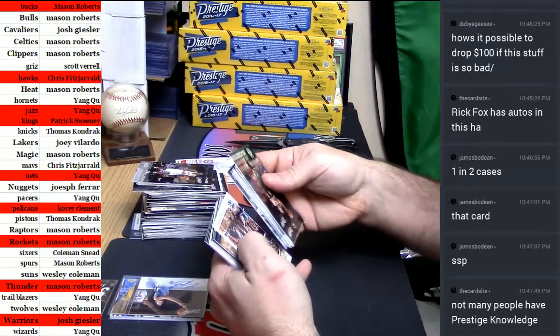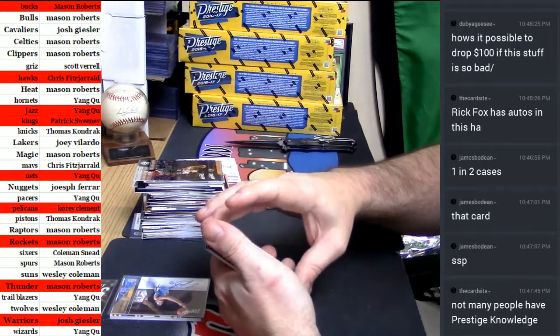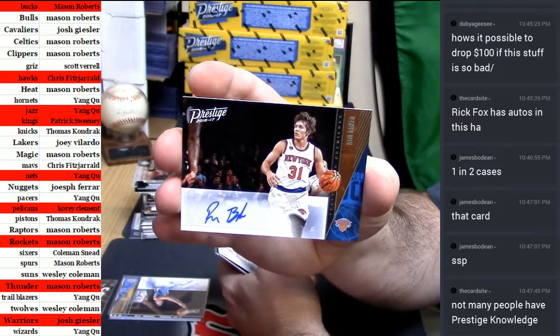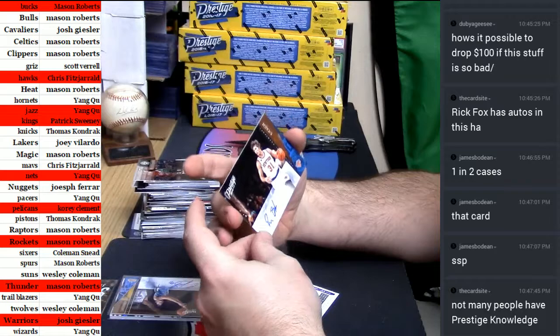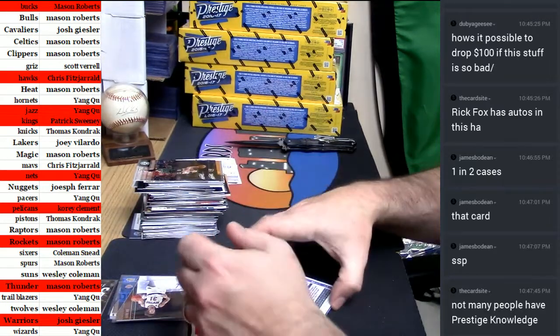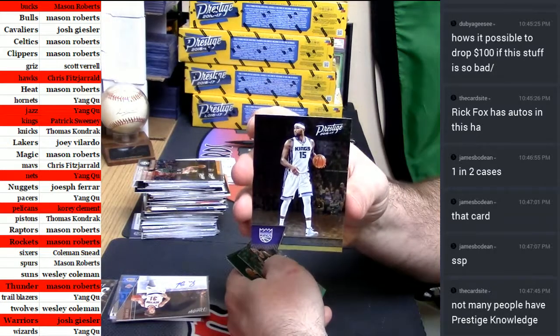We should have one more autograph — let's find out where it is. It is the Knicks — Ron Baker. James Bodine comes out of a lot of places with stuff that you would not know. DeMarcus Cousins gold.